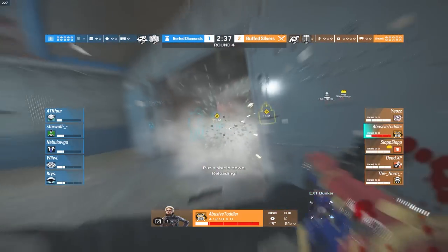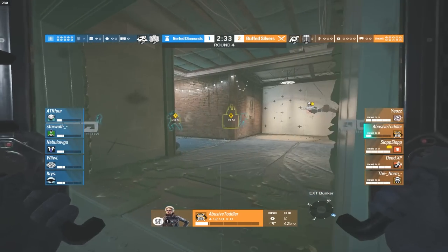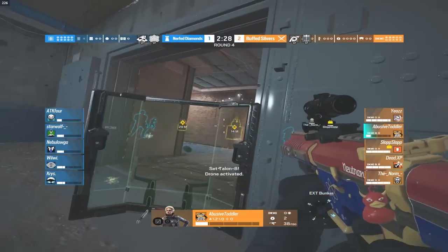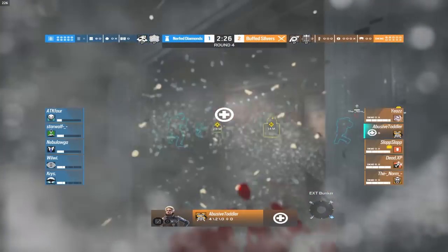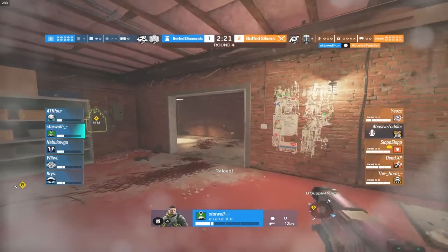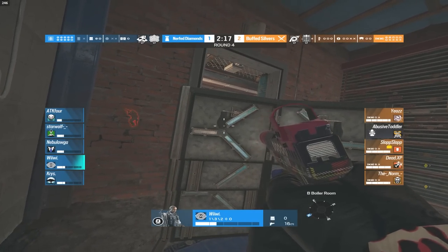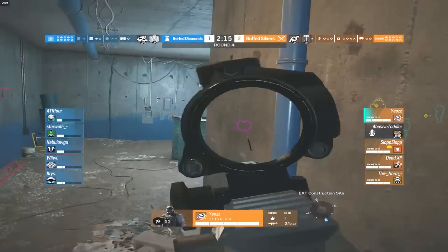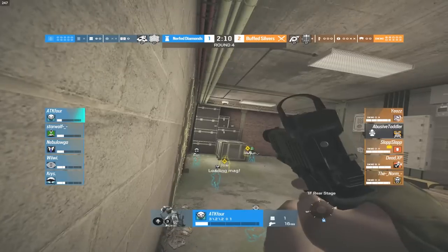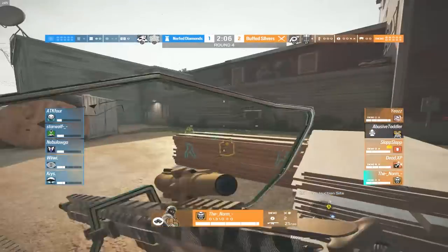Round four — it looks like they're trying to push through bunker. A C4 comes out and takes out the shield, but because of 200 HP the silver actually survives. If it wasn't for that HP buff Osa would definitely have died — but an impact comes out and that finishes Osa off, as she didn't have quite enough HP to tank two impacts and a C4. The diamonds are finally in the lead with man count. They're on defense and the silvers haven't even breached any utilities yet.